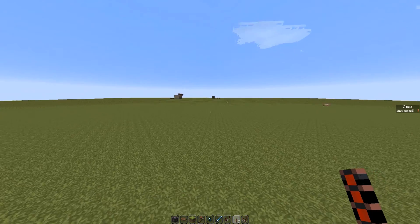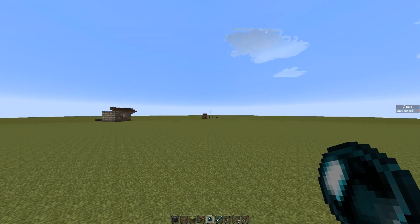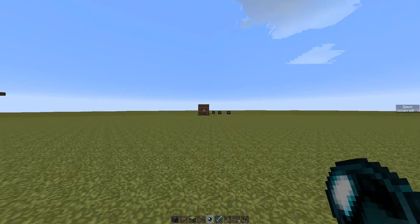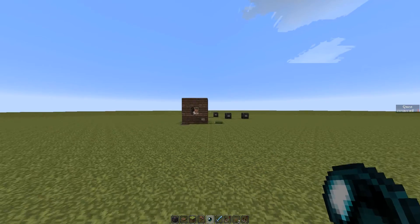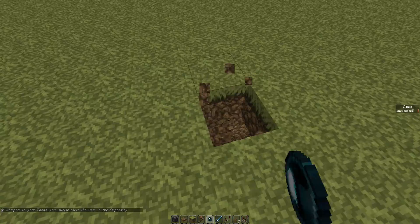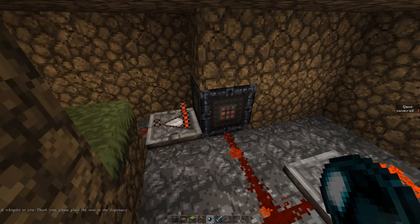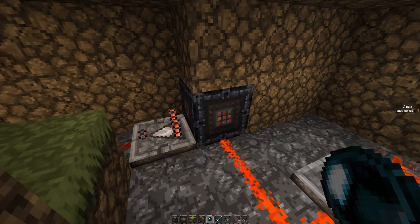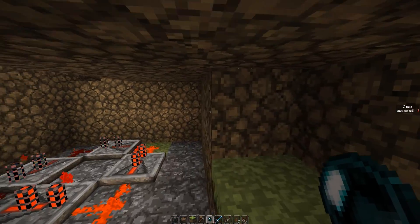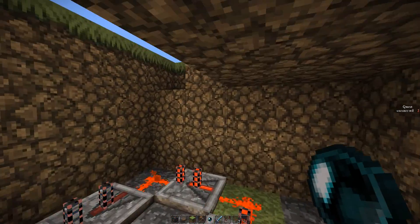So let's take it back using the ender pearl. I'm going to come down onto ground level here. And as you'll see, as we get closer, we're going to have another command block that's going to show this to us: thank you, please place the item in the dispensary. What this is — there's a redstone clock here which is going to be powering this command block, which is going to be testing for a quest score of two. So this will only appear if you've actually gone and got the item from over there, and then it tells us: thank you, please place the item in the dispensary.